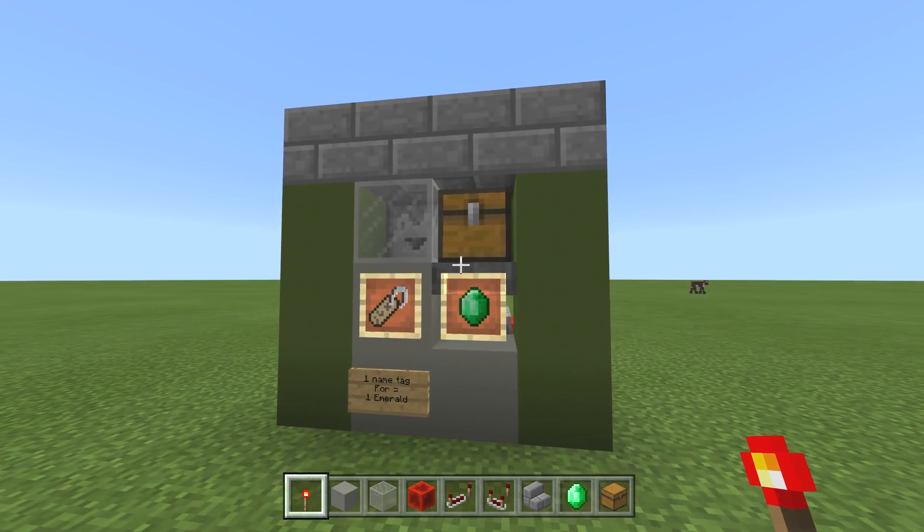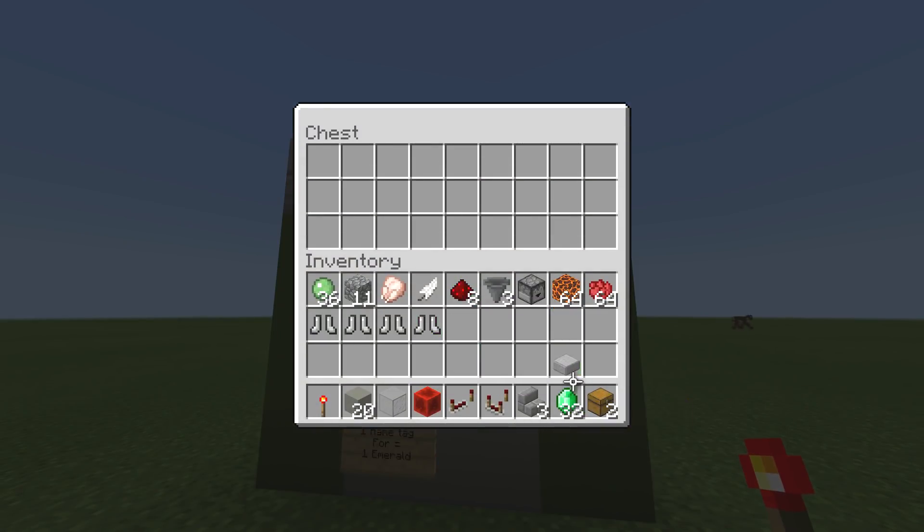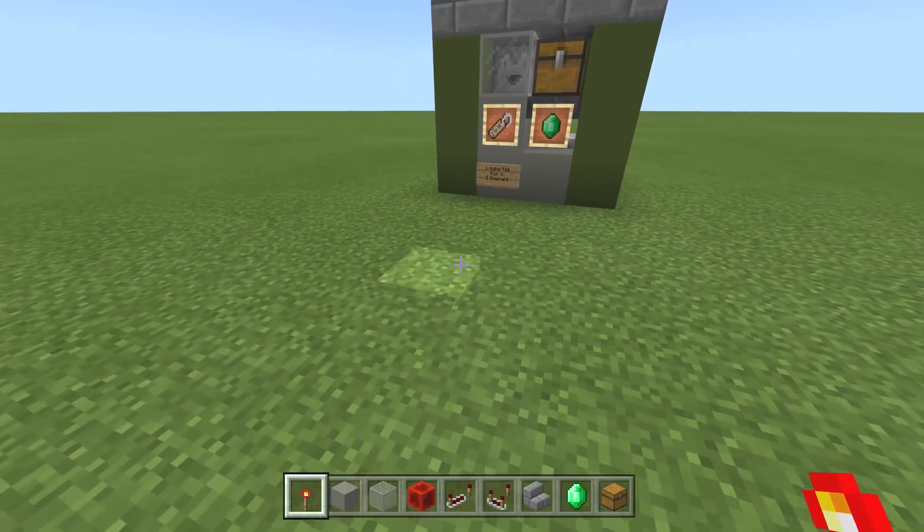Today we are doing an easy one-for-one trade shop. It's pretty simple — we're going to be putting in one emerald for one name tag. You can put in multiples at a time and it works awesome.